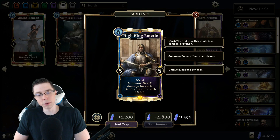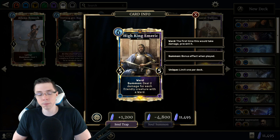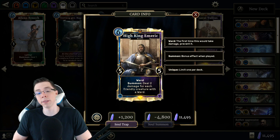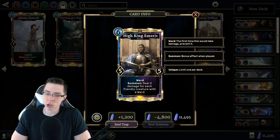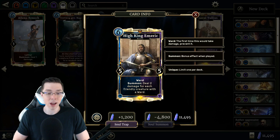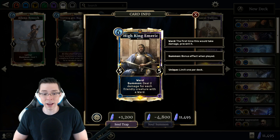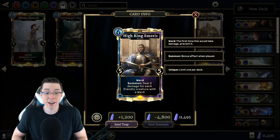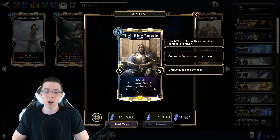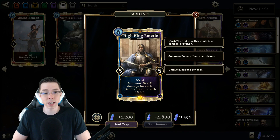Number two on this list should come as no surprise to anyone who knows my favorite class in the game — Sorcerer — and one of the best cards that's ever been in Legends is the Sorcerer dual-attribute legendary High King Emmerich. A 5/5 Ward for 6 Magicka, already reasonable stats, with a Summon effect that deals 2 damage for each friendly creature with a Ward. I shouldn't really need to talk too much about how good this card is. The value is obvious. Personally, I will play High King Emmerich in every single Sorcerer deck I ever build, and there are already enough playable Ward cards like Windkeep Spellsword, Wardcraft, or Daggerfall Mage that find their way into the majority of Sorcerer decks.